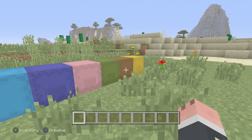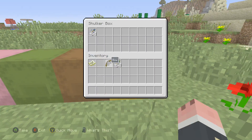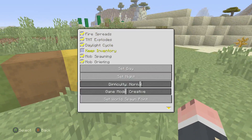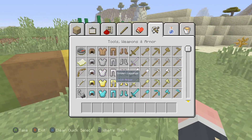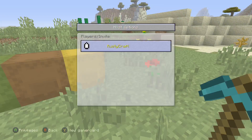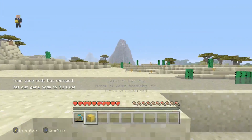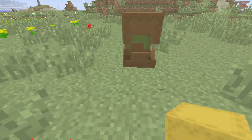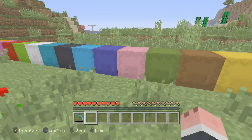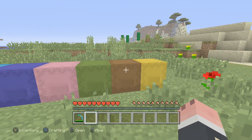They also added the shulker box. You know how the tip was that if you get a silk touch pick and break an ender chest you can carry it around? Well there's no need for that now. These shulker boxes — you can put stuff in them. Let me put these arrows in the shulker box, switch to survival, grab a pickaxe, walk a couple blocks and place it down — and the items are still there. It's like a backpack! Pretty cool. It's like extra inventory space.